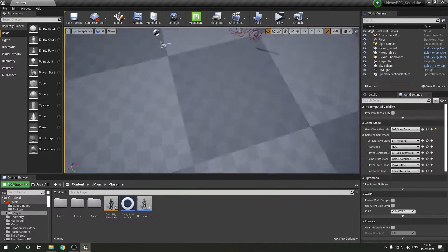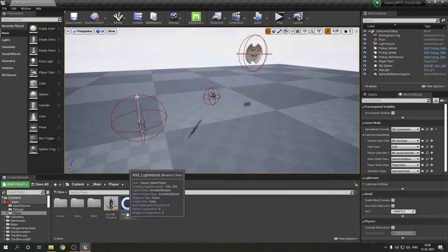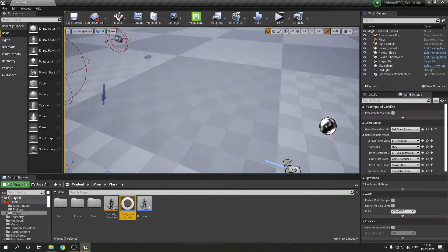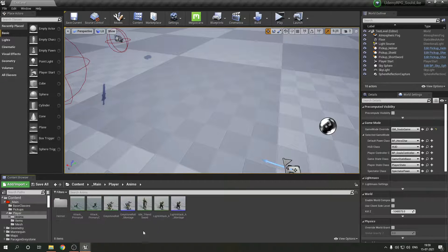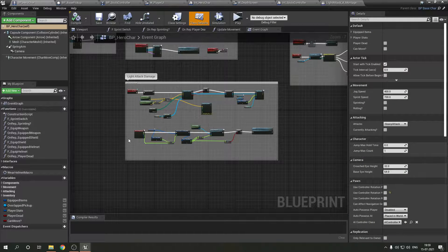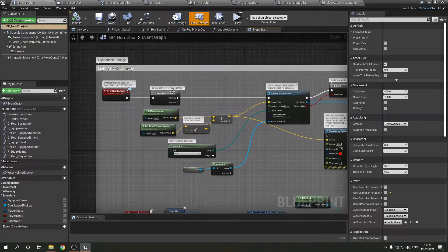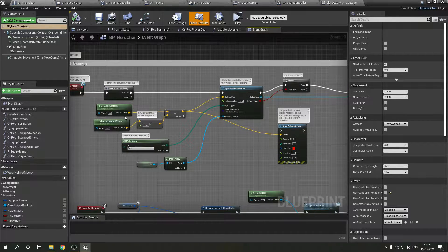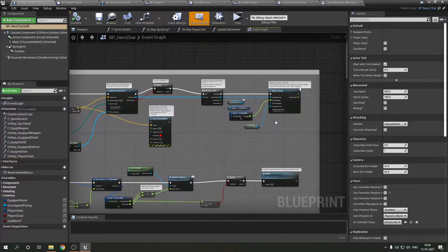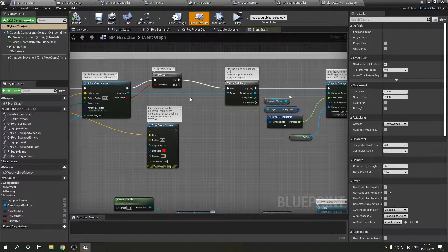Continuing with the RPG game updates. We have the three equippable items from the last video. This time we made our own animation notify state class that tells the player when a particular notify event — the light attack triggered by left or right click — is engaged. What it does is: the server executes it, draws a sphere some units in front of the player, and checks if it has collided with any character — enemy or other players.